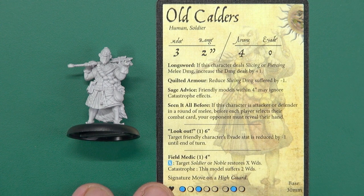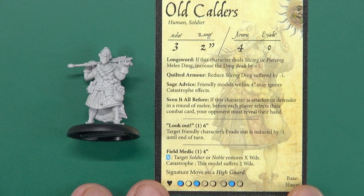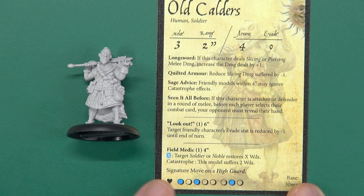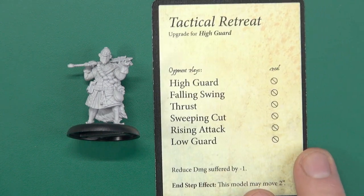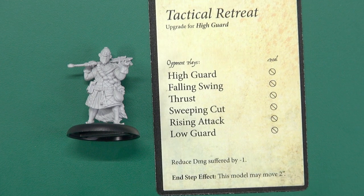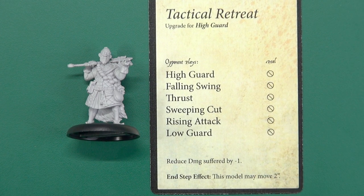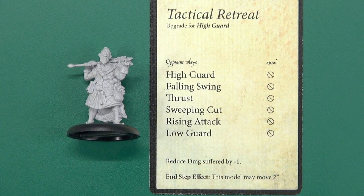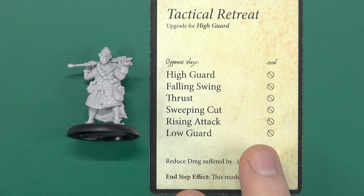Lookout: target friendly's evade status is reduced by minus one till end of turn - so good to combat Poppycock's terrible evade. And he also has Field Medic, so a support character that can restore wounds. His signature move on a high guard is Tactical Retreat - he's running away, but only so he can fight again. He'll deal no damage, but reduces damage suffered by one and moves two inches in the end step. So if that reduces damage by minus one, and then his armour will knock one off that as well, he could get away with not having any damage and skirting out of the actual fight. So he's a little corker - I like him.